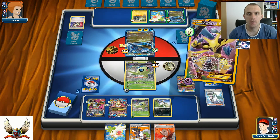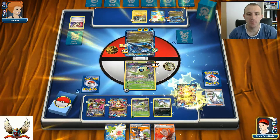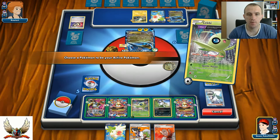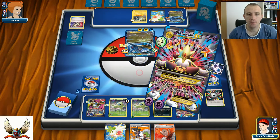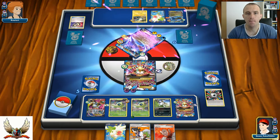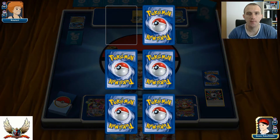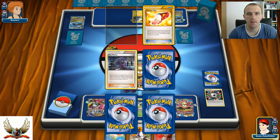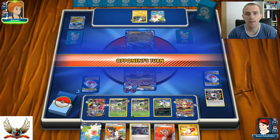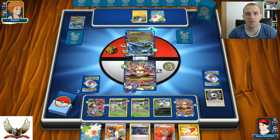Kingdra is the biggest threat right now. I can just easily retreat. Celebi did a great job but it's time for Zen Force - time for the knockout - to start controlling this matchup. Two more prizes to take, and two of them are actually Hex Maniac which is a great card. Kingdra has 50 damage on it and 210 HP, so I just need to hit with Zen Force and Kingdra is knocked out. Can he find Magnezone? Yes - there's Magnezone with Rare Candy.